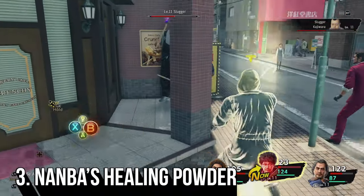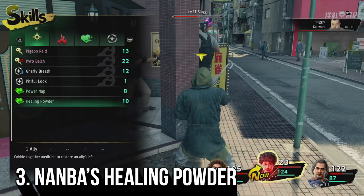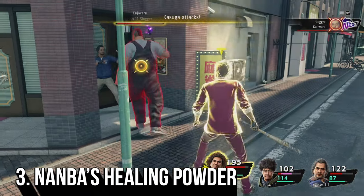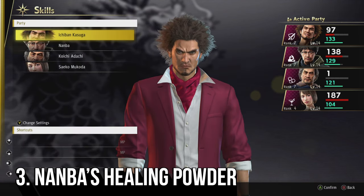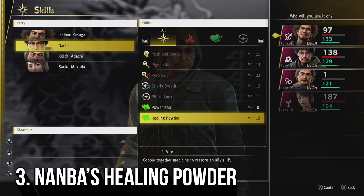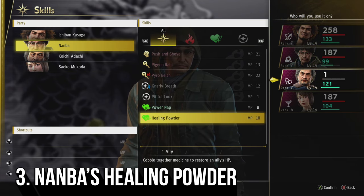Once you've unlocked Namba's healing powder skill it is a real game changer, as it gives you the ability to heal your party members during battle. This does take up a turn so you have to be smart about how you use it, but another cool feature of this skill is that you do not necessarily have to be in a battle to use it. You can use it when you are wandering around too — it still uses some of your MP, but it can be really handy to have people healed up before you get into your next battle.